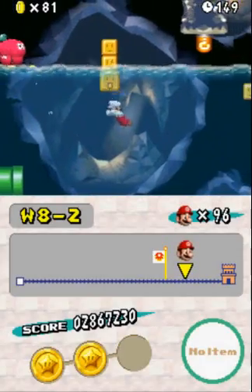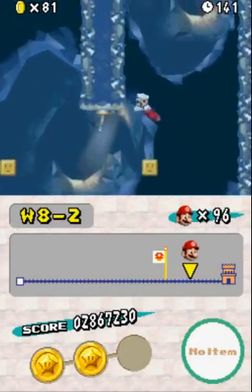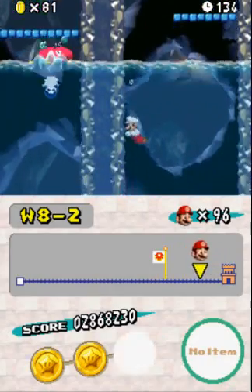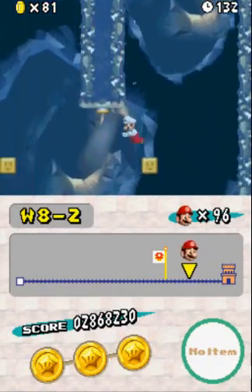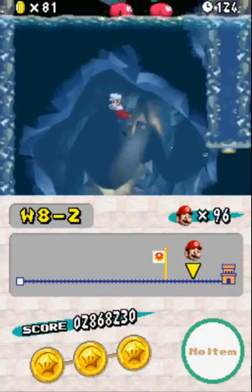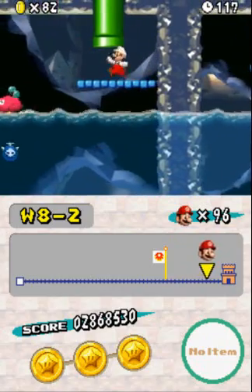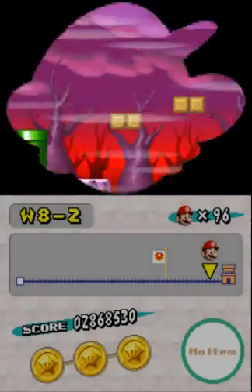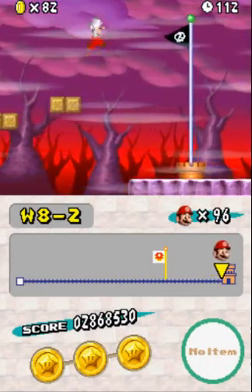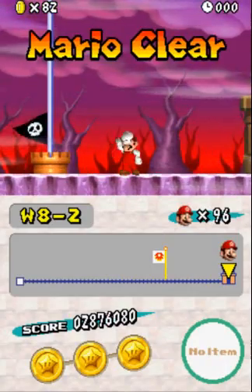Then finally we have this last room. I'm going to block off the spiders for a moment because there's a star coin up here and I don't want them to get in my way. We're going to make it all the way up here now — and there we go. I actually did that level pretty well. Didn't have to worry about missing any of the star coins and coming back later, which I thought I would have to.